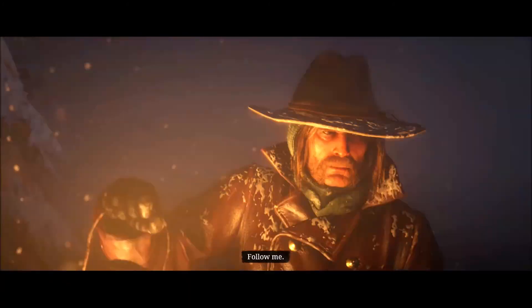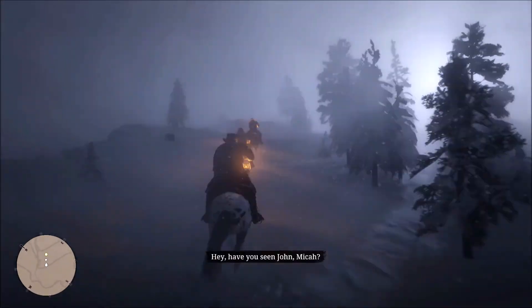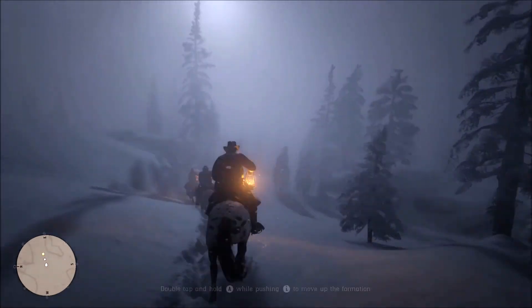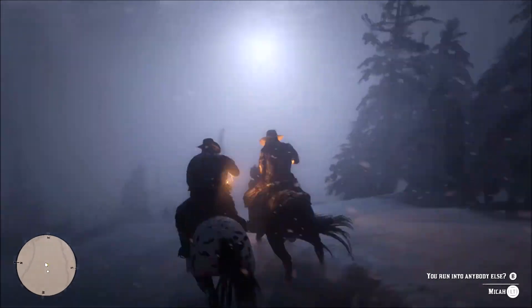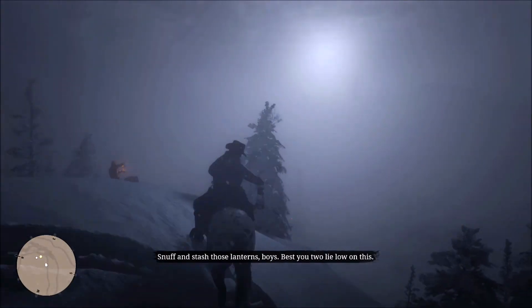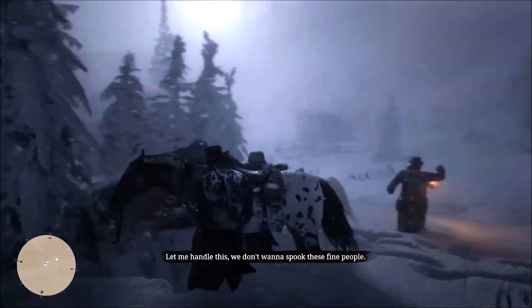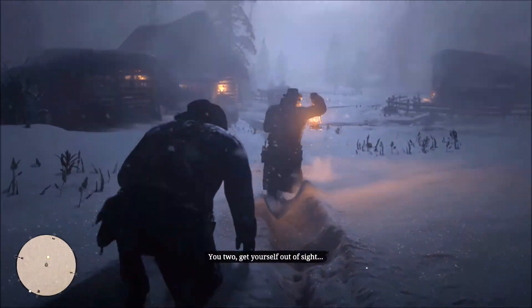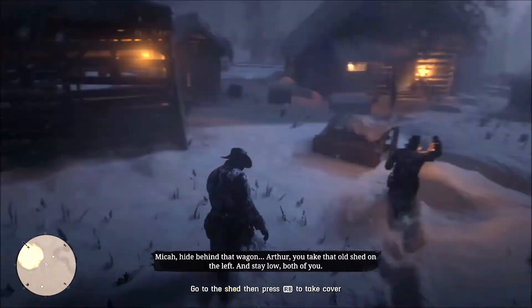You are going to be out in the snow with Dutch for your very first mission — you're looking for supplies. You run into another one of your crew members and end up going toward a cabin in the snow. You're not going to find very many supplies here, but you are going to find a whole heck of a lot of trouble. Dutch is going to tell you and the other guy with you to go hide in the shed while he tries to talk his way into the cabin.